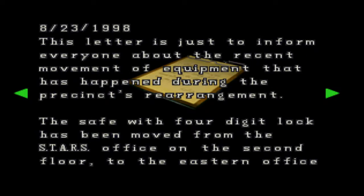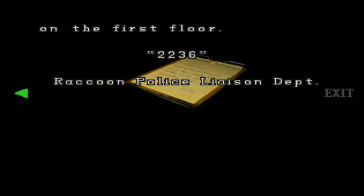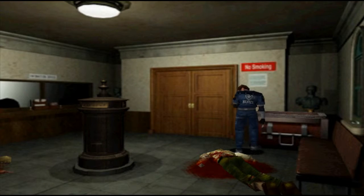Another diary. I think we read this one before — they're all the same pretty much. The recent movement of equipment. Yeah, I remember reading this. The safe key — 2236. So we could go do that. 2236. I will forget that before we get back to it. 2236. The drawer is okay now.